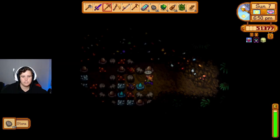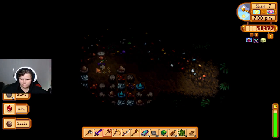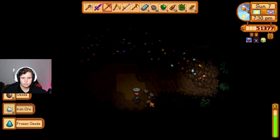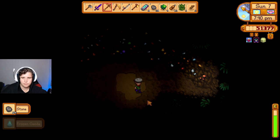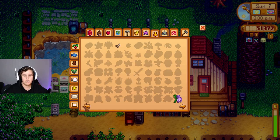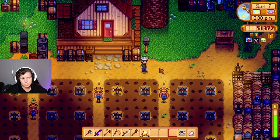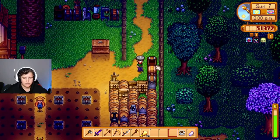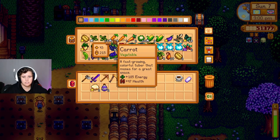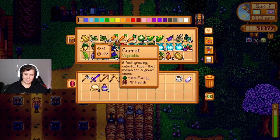I found it - Clint's upgrade, this is actually pretty cool. I'm assuming this is what he did with the gold. We saw old carrots before but now there are new carrots - there's a slight difference between them. The old carrots are black outlined, the new ones are not.